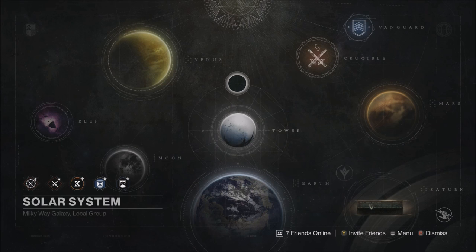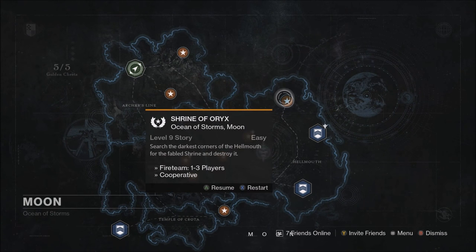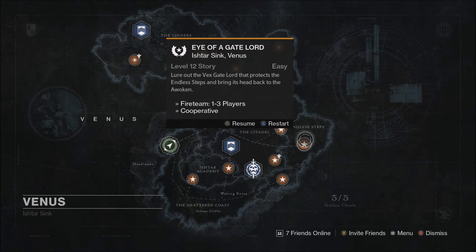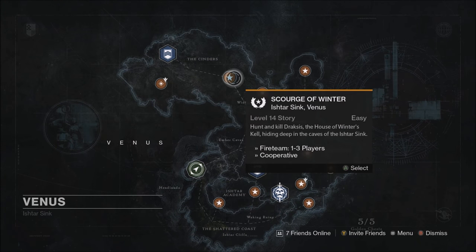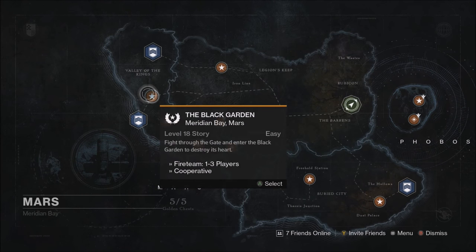Personally, I don't really farm for exotic engrams — I do occasionally when I'm very bored, and this is how I do it. Let's look at all the ultra missions you have in Destiny. You have Shrine of Oryx where you can save a checkpoint at the boss, Eye of the Gate Lord — again save a checkpoint at the boss — and Scourge of Winter — again save checkpoint at the boss. On Mars we have the Garden Spire, you can save a checkpoint at the boss.